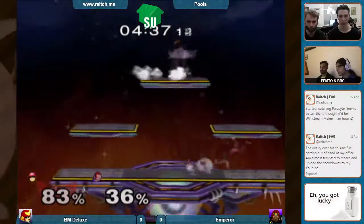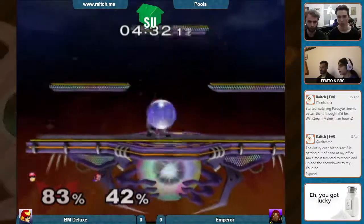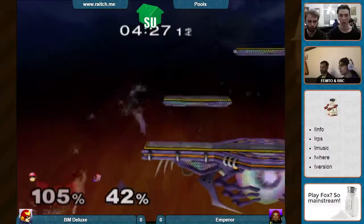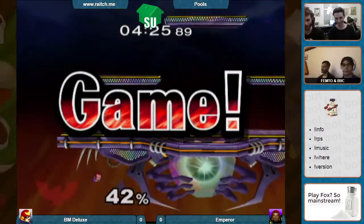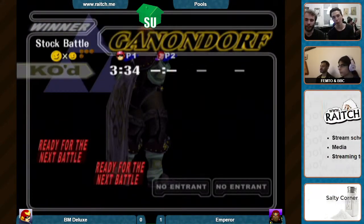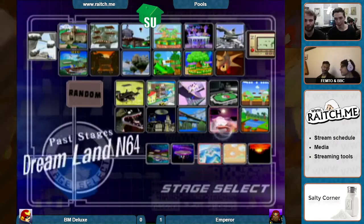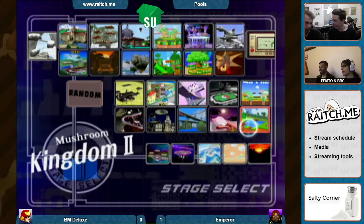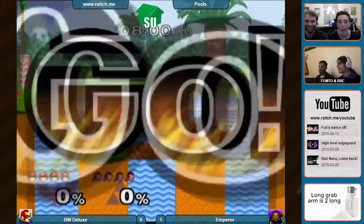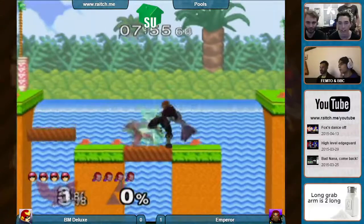Both players are holding their breath. BM Deluxe will have to play this really carefully — get a grab and really punish out of that grab. This could be really dangerous. Nice upper and he grabs the damage. And that's 1-0 to Emperor, very good play by both players. Banning Fountain of Dreams — that stage is already banned. Are we going to Kingdom 2? BM Deluxe doing what BM Deluxe does best, taking them to number 2. This is where BM Deluxe was born, people.